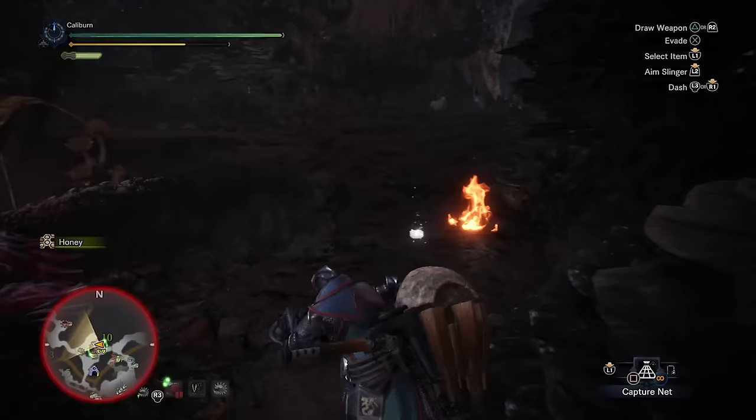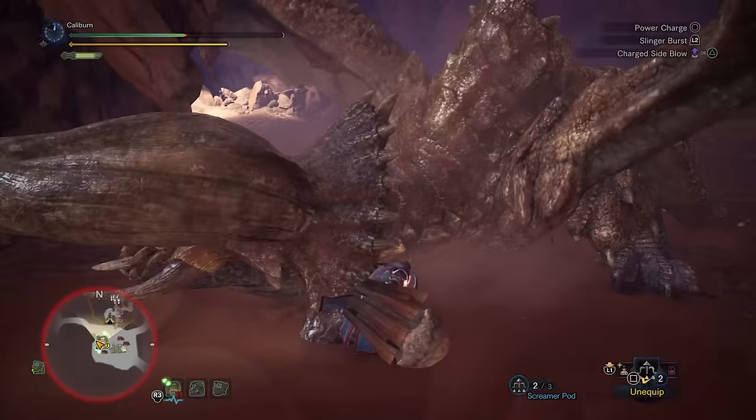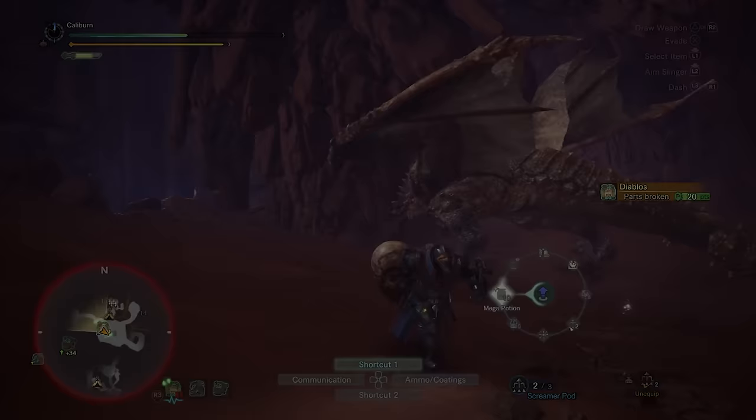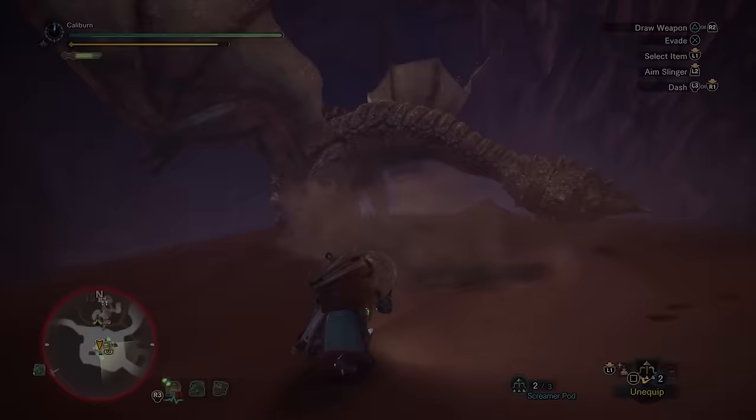Use the Carapace Sledge 2 for your next assigned quests: Into the Bowels of the Veil to hunt Odogaron, and then Horn Tyrant Below the Sands to hunt a Diablos. Diablos has its own hammer path that doesn't really come into power until high rank when you're geared to the teeth. However, it also has the upgraded materials for your Carapace Sledge 2 — upgrade it into a Carapace Sledge 3 once you have the required materials from Diablos.